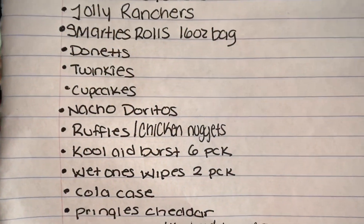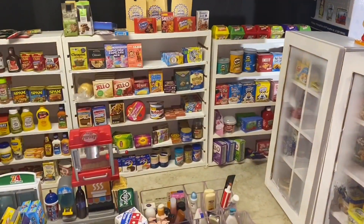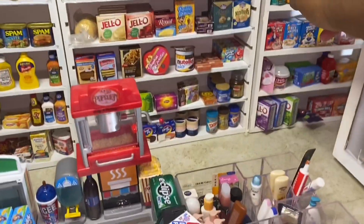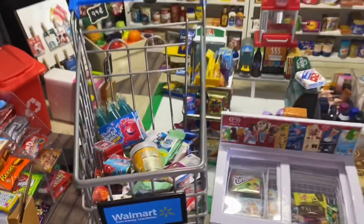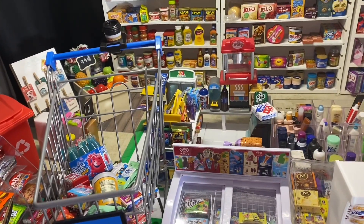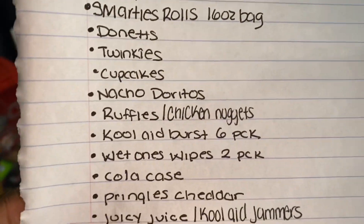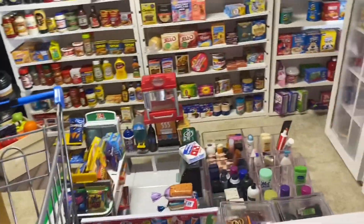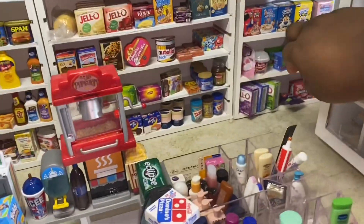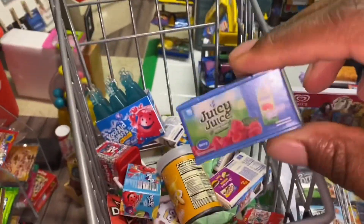Next on our list, we need Pringles Cheddar, and those are over here. So far this is looking like a delicious, fun game night, but we're not done yet, guys. The next thing we need is Juicy Juice. We already got the Kool-Aid Jammers, so we're going to grab a Juicy Juice box for the Kitties.